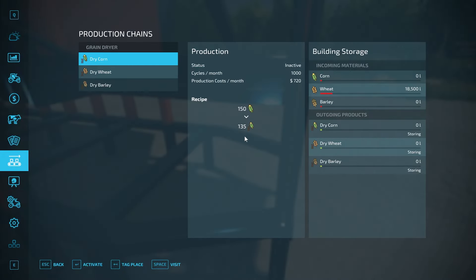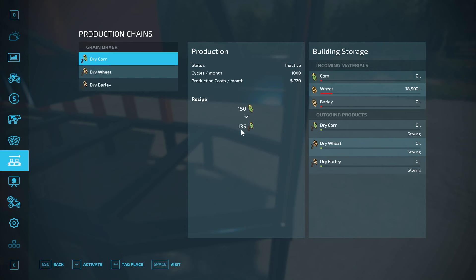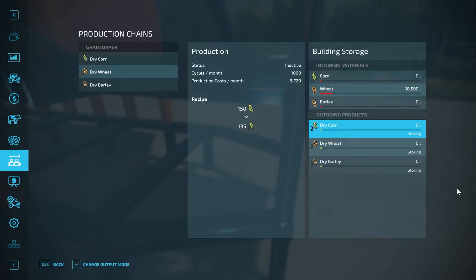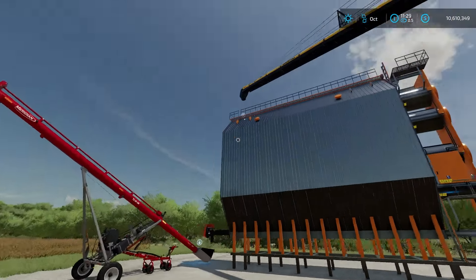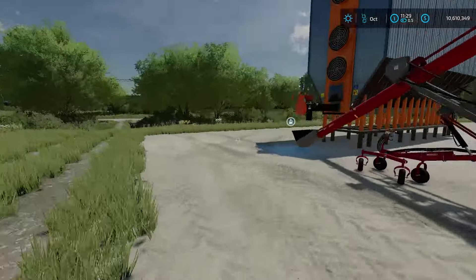We can go into the production menu here, or open up our menu this way. You can see: dry corn, dry wheat, and dry barley. It runs at 1,000 cycles per month, so it'll go through 150,000 liters every month of whichever one you're running. The output is going to be 135,000 liters — you lose a little bit, but you get the output. It works like any other production chain. I've already put some wheat in here; I tried to cheat by dumping it somewhere to see if there's a trigger, but there's no way to dump it in without the proper equipment.